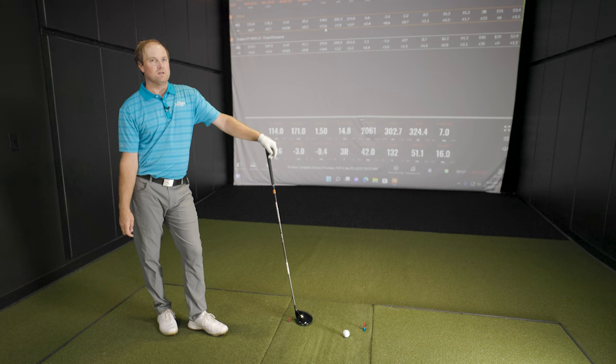What I found interesting is I actually weighed all the heads. Even though the TSR-4 is at 430cc's, it's a similar gram weight to the TSR-2 and TSR-3, even though those two heads are significantly bigger. So it's smaller but the same weight, with a lot more weight forward on the head, which is why that spin rate is significantly lower — and more consistent too.